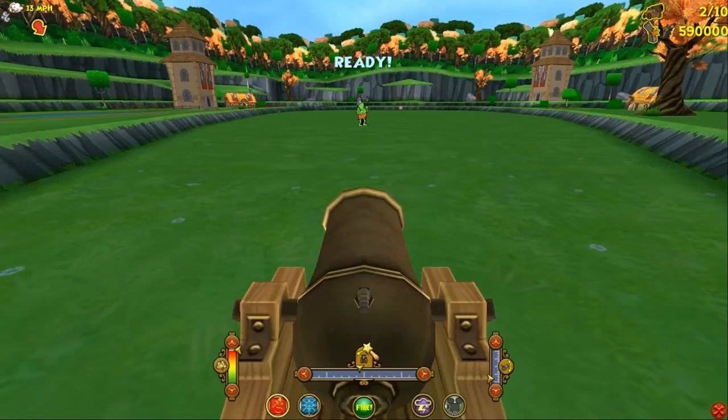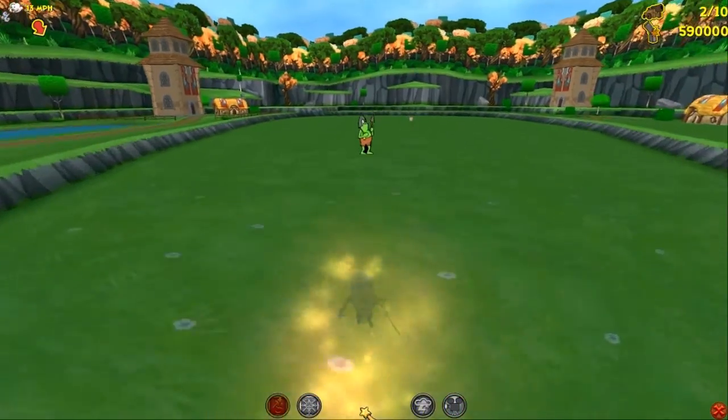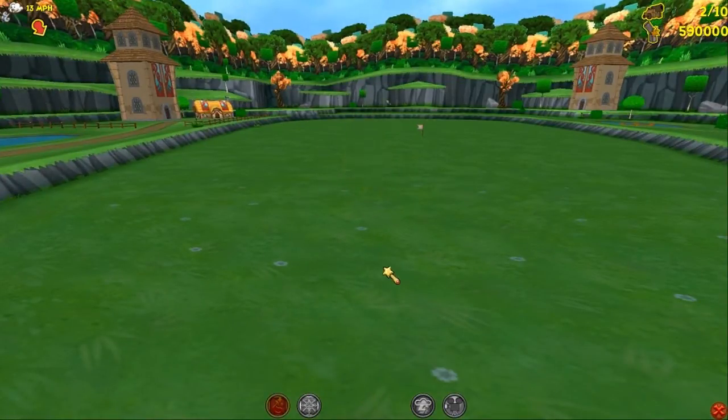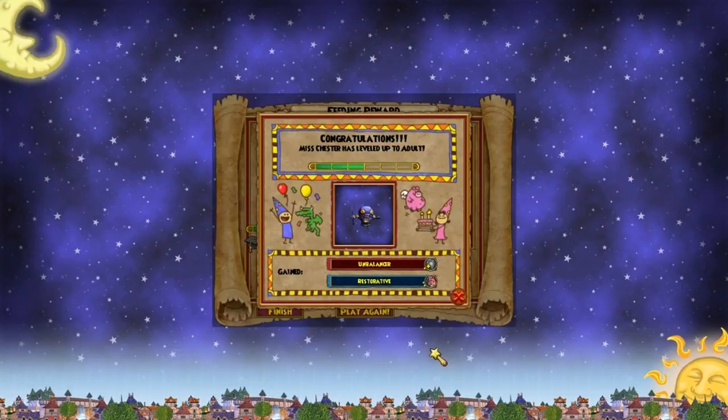And of course we have our one single defiant gobbler over there. He's probably the smartest one of the bunch and he didn't get hit. Being as it's his level celebration, let's give him a fancy yogurt — I know he likes to have that yogurt. Unbalancer — he shields against balance too. Okay, this one is not working out as well as the other one did, I don't think. Hopefully he'll get something better at the next level.